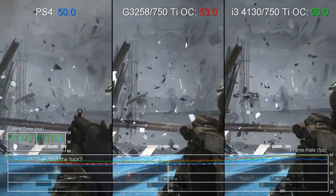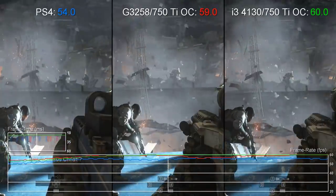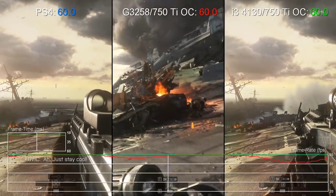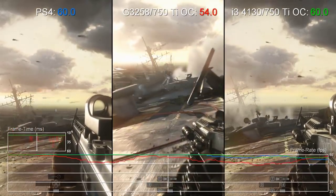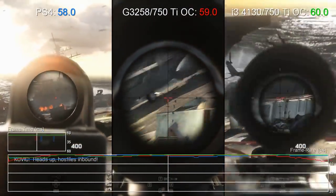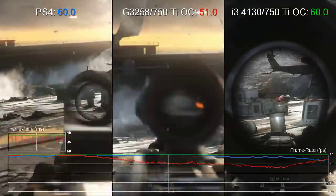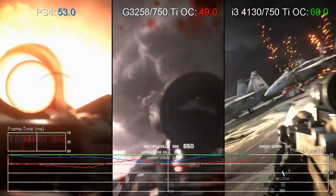We're back to targeting 60fps in our next test: one of the most demanding campaign levels from Battlefield 4. This game runs at 900p on the PS4, and we're using a 1080p output with an 85% scaling effect to get something close to the same resolution on our PC setup. Once again we see that the G3258 has real trouble sustaining the desired frame rate, and there are even occasional frame time spikes to 50 milliseconds, indicating noticeable stutter.